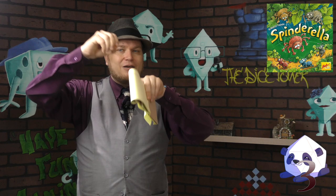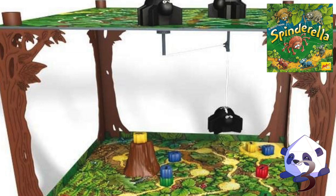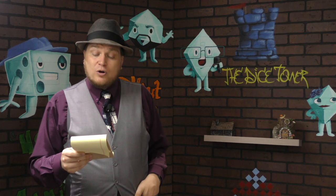Number three — let's jump to the spiders, though there are still ants in this one — is Spinderella. This is definitely a kids' game, but it's so interesting because you move spiders on top of a roof, and through a pulley system they drop a spider with a magnet on it to catch ants. It's really fascinating how the whole thing works. I believe it won the kids' game of the year in Germany, and for good reason — it's just a solid, great game.